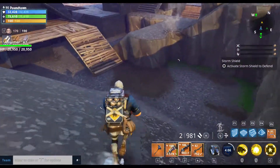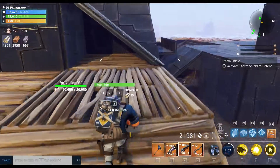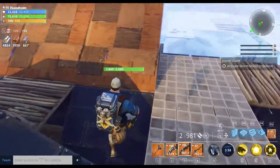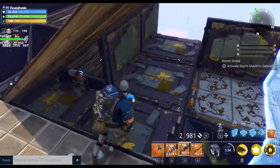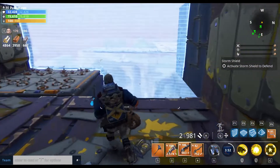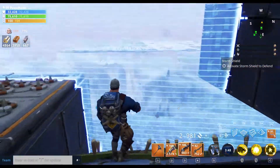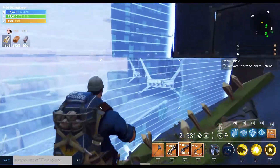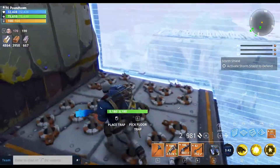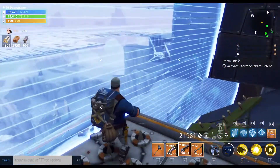It all got blown up at the very end of Storm Shield Defense 2 from some propane, and unfortunately the shield did not expand much at all. So what I'm going to have to do for the third storm shield defense is run over here and rebuild this area quickly, because enemies spawn way over there and come up this hill — I can knock a good amount of them off with launchers.